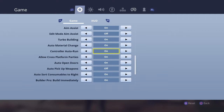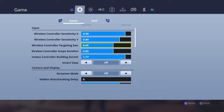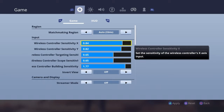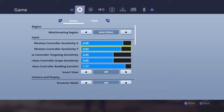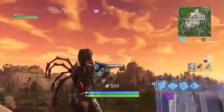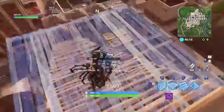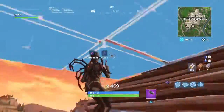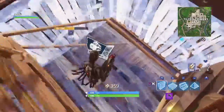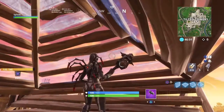I play on Builder Pro and I build immediately — it places your builds way easier. It takes some getting used to but it's actually really easy. My sensitivity is around 85. I also use 1.77 building sensitivity, which applies when you're in building mode — as you can see I'm spinning pretty fast. When I take it out of building mode I don't spin as fast. I have high ping right now, that's why my edits and builds are off.